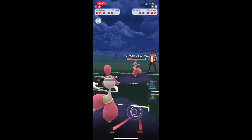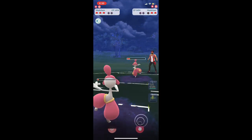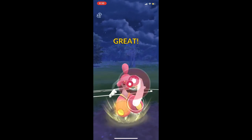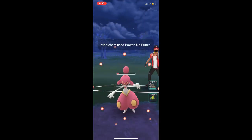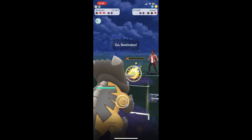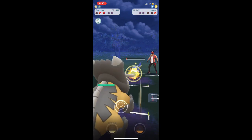We're focusing on doing as much damage as possible. Throw one last Power Up Punch — not going to kill them, but gets them really low so Victory Bell can come in and we kill each other. Bastiodon's in and that's it. Thank you all for watching and have a wonderful day.